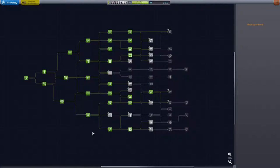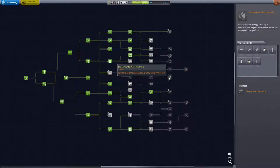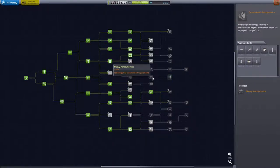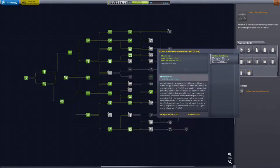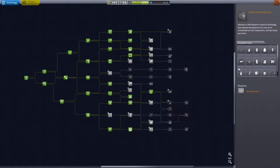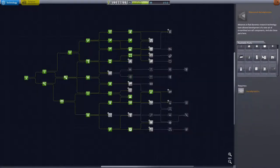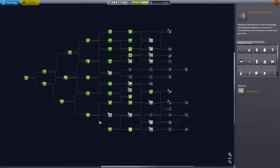So here's my tech tree — I'll show you that real quick. I haven't emphasized too much on science, but definitely on flight control and all that kind of stuff. I do need to start working on wherever fairings are. There's a protective shell... yeah, that is a fairing. So I have to start working on that.